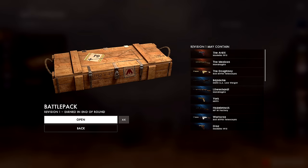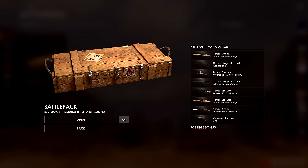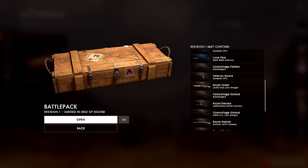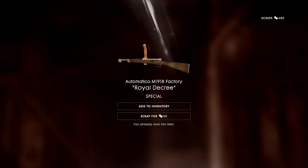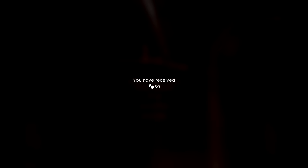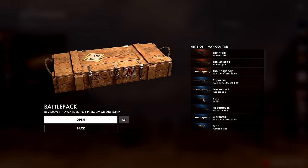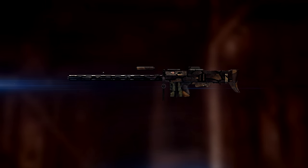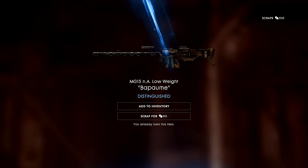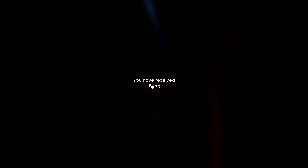Down to our last four battle packs — really be cool if we could get something like a really high-level camo. We got the Royal Decree for the Automatico — I've already got it, so we're going to scrap that. Now up to 510 scraps, a really good total. Moving into our last three — please just give me something high level. Coming back with the same camos every time. DICE, please give me something different. The scrap level's getting higher and higher here.